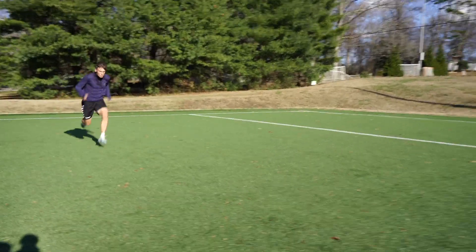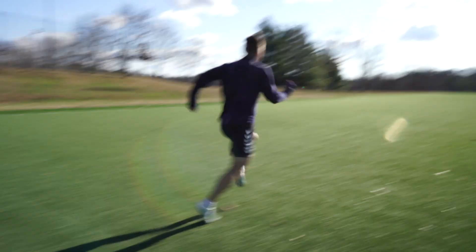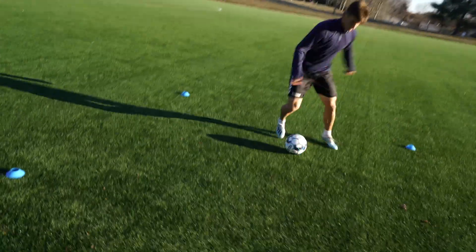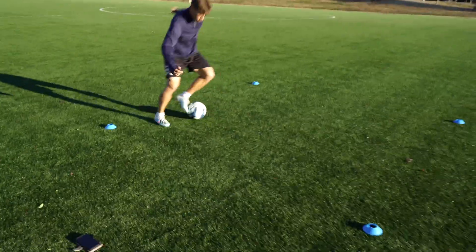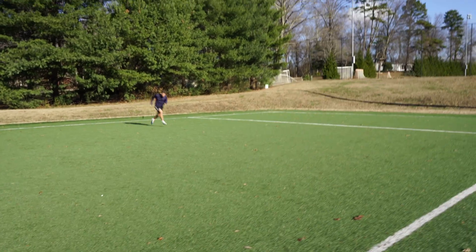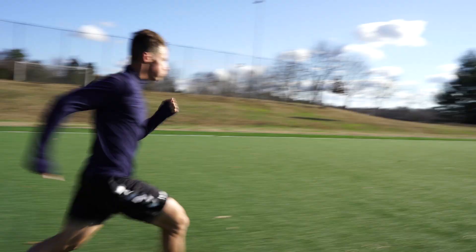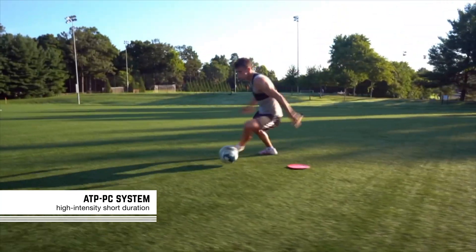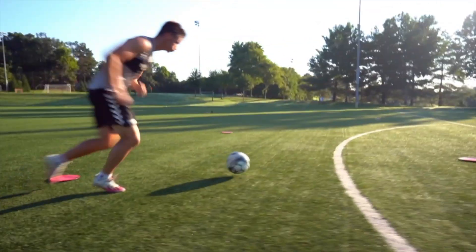So how do we train these three energy systems? The ATP-PC system is anaerobic, meaning without oxygen — your body doesn't need oxygen to utilize it. Activities like a 50-yard sprint, a high-intensity change of direction with the ball, or sprinting with the ball will target it. The key concept is that the ATP-PC system is primarily utilized when you're working at maximum intensity for around 10 seconds.